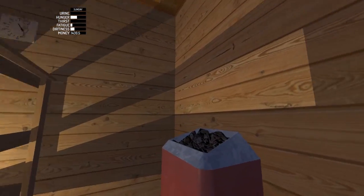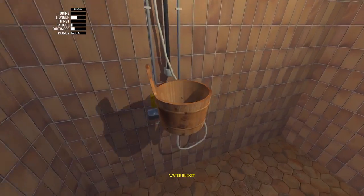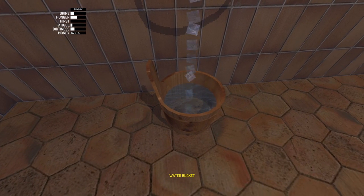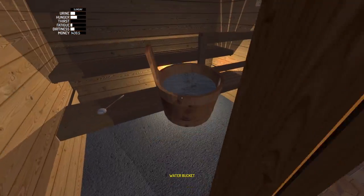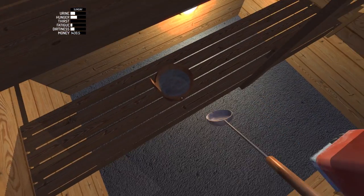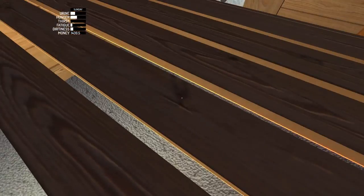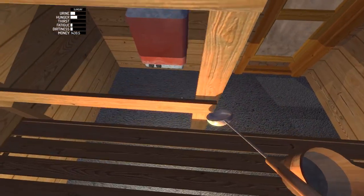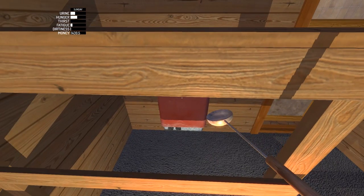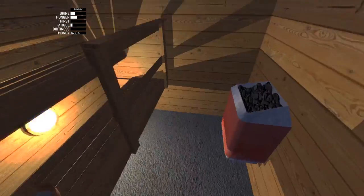For dirtiness, you have to turn the sauna on first using these knobs — I've already got them on, I just leave it on all the time. What you do then is grab the bucket, go over to the shower tap, turn the tap on, wait for the bucket to refill, which does so quite quickly. Then you go over here, drop the bucket, pick up what's called a Dipper — it looks like a soup ladle to me — and dump it on the sauna rocks to make steam. You'll see the dirtiness bar go down. If you stand over here on the bench, the bar continues going down without having to make more steam every time, but you do need at least one burst of steam to start it.